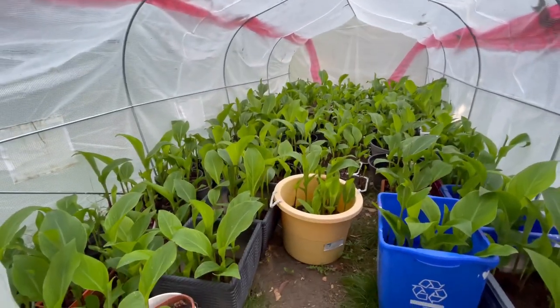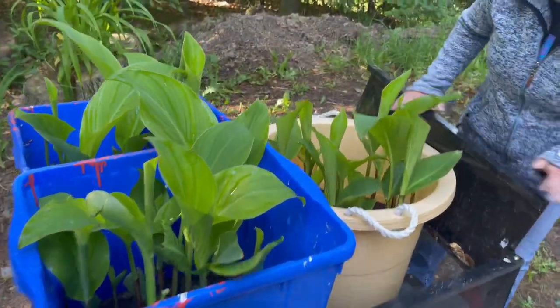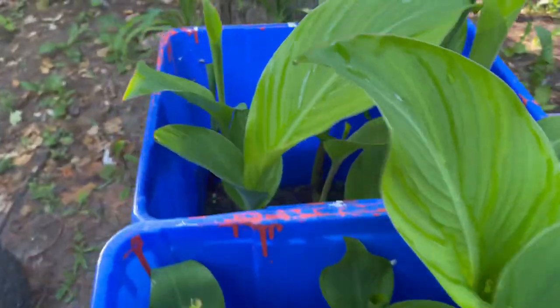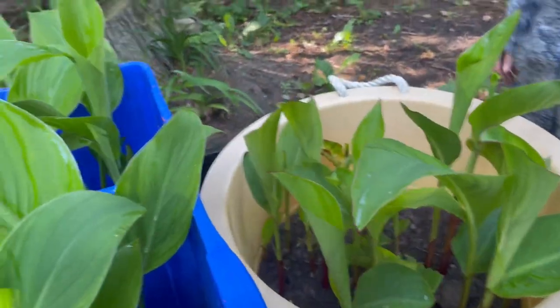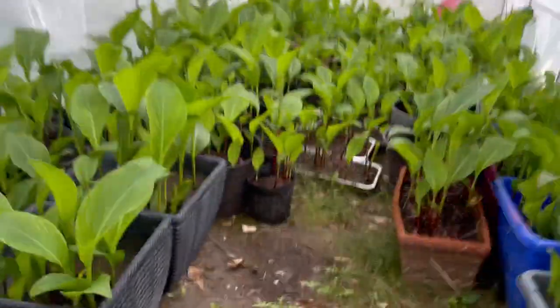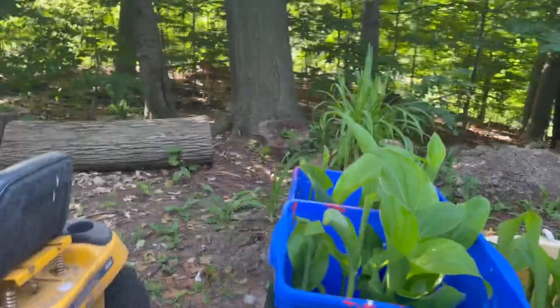Okay, the planting — here we go, we're gonna put them all out. It's going to be a slow process because bumblebee has limited capacity. Let me count: one, two, three, four, five, six, seven, eight, nine, ten, eleven, twelve, thirteen, fourteen — so you're looking at forty-five to fifty right off the bat. It's gonna take a few trips.